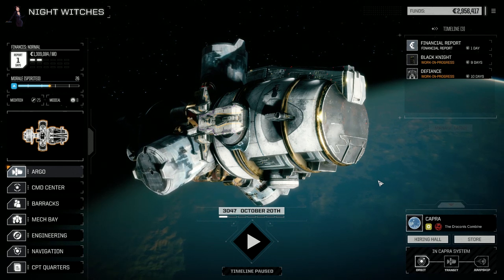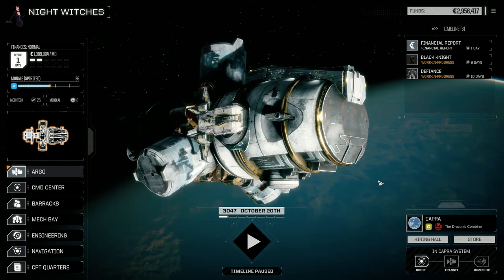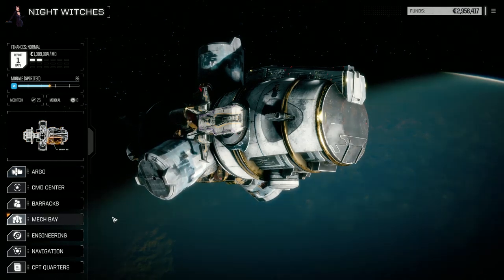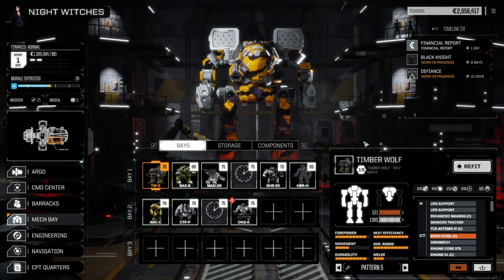Welcome back to another episode of Night Witches. It's taken a fair amount of time to work on some stuff tonight for this episode, so let's have a look at the mech bays. We've jumped planets - we're at a five-skull planet in the Draconis Combine. We've done some work on some of the mechs, doing minor tweaks to a few of them.